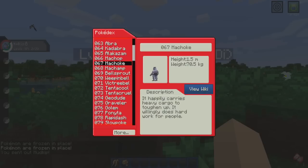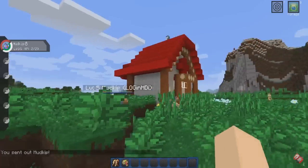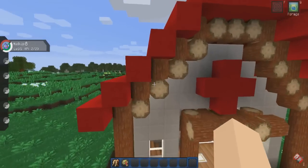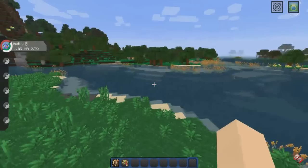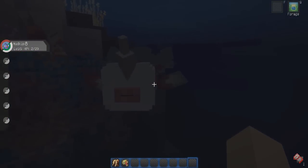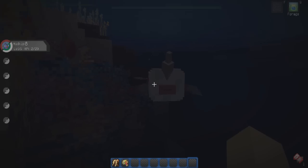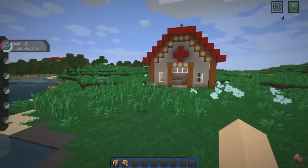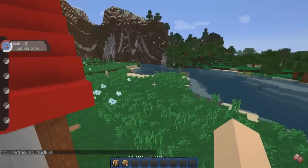It's a lot easier now — like if you want to find Machoke, just click on it and it opens the page. Testing it on a Goldeen — yeah, it picks up Goldeen, that's good. That's how you save Pokémon into your Pokédex now. It's no longer an inventory item; it's locked in from the start. I just started this world and already had it — you don't have to craft anything.